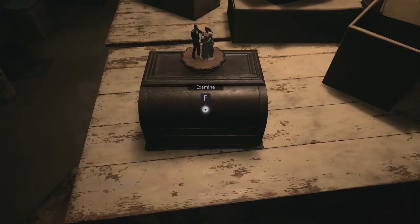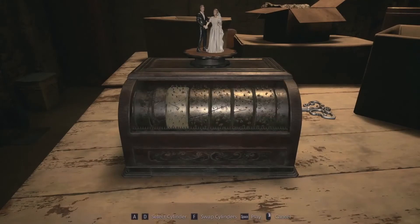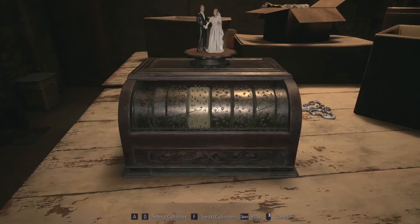The second puzzle is the music box, which is opened by the winding key you get from the Mia doll. Interact with it, put in the winding key. There are five levers to move: the combination is one to two, then three to four, then five to four, then three to two, and then hit spacebar.